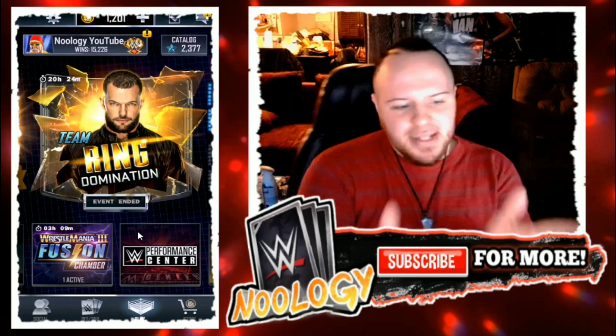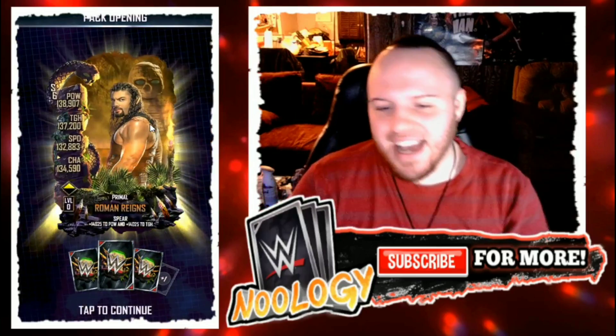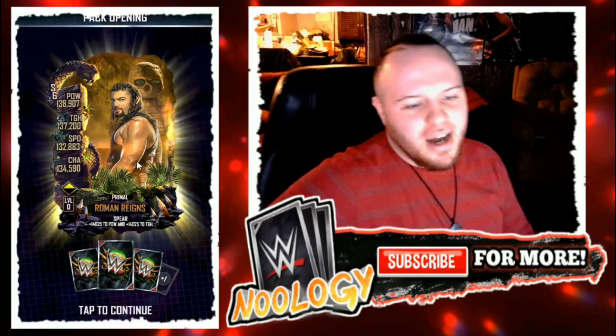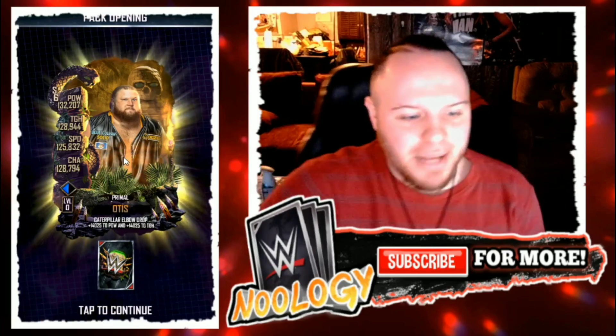Now let's move into my giant platinum league pack from the PvP store — let's see if I'll get another Royal Rumble card here. Are you ready? Because I'm ready, so let's eat some spaghetti! Three, two, one. I get a Primal Roman Reigns — it's all primal cards, absolute crap. I get AJ Styles, Primal Erik — I've been pulling the Viking Raiders quite a bit — then Otis and Wolfgang to wrap it up. Pretty bad, but good cards to level up other cards with, I guess.